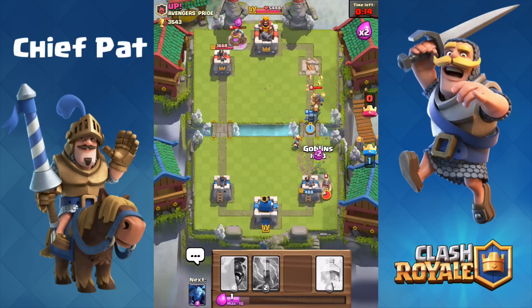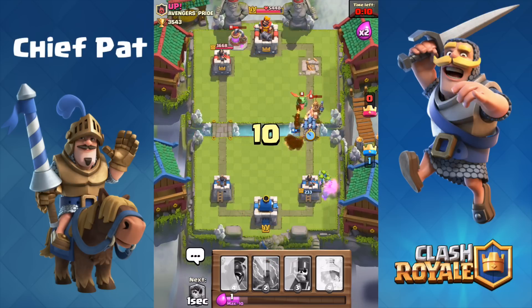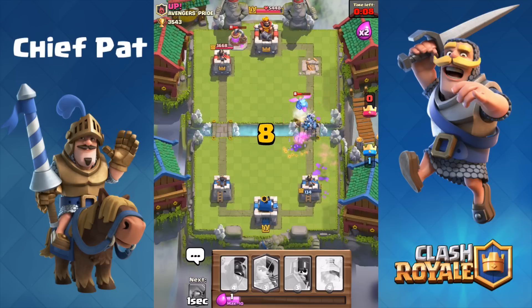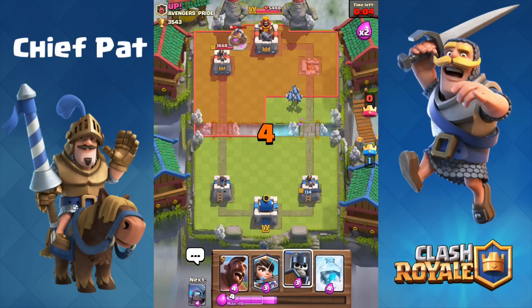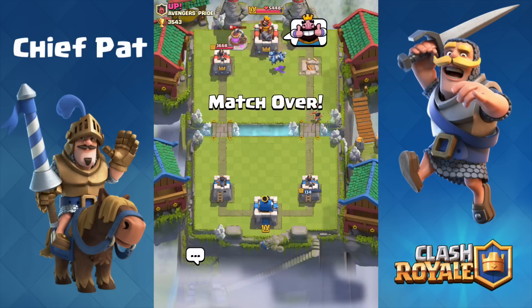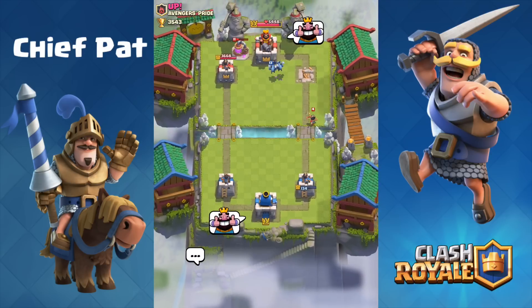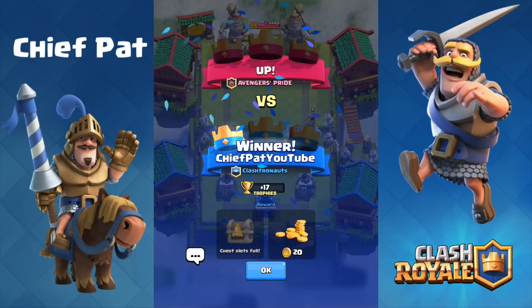That means I just have to defend against this miner as best as I can. I'm going to drop my goblins, I've got the zap spell as well if I need it, and minions to deal with the baby dragon. With 134 HP, the only thing that can really stop me is if he has a direct damage card. All he has is that princess, and the princess won't fire off in time to take out my tower. So an extremely close game — we ended up chipping him down with that hog freeze push and he wasn't able to finish us off.